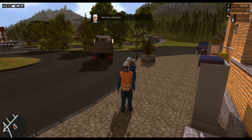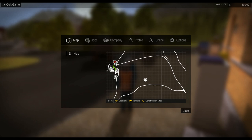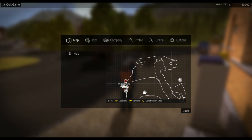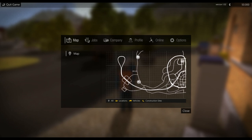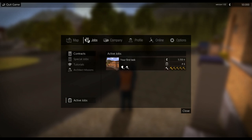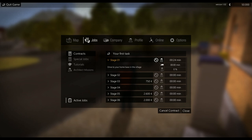Before we start running around I'll go through all the different options to get the boring stuff out of the way. The exit button brings up your map — you can move it around and zoom out. Then you've got your legend down here with everything selected. Under Jobs you've got contracts, special jobs, traditionals, and architect missions. Down here you have active jobs — click on it and this is your current active job with its different stages. Click a stage and it drops down showing exactly what you need to do.